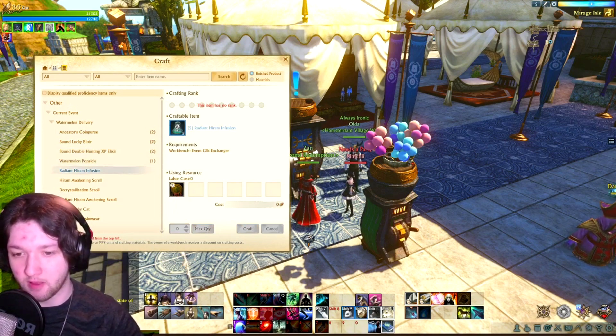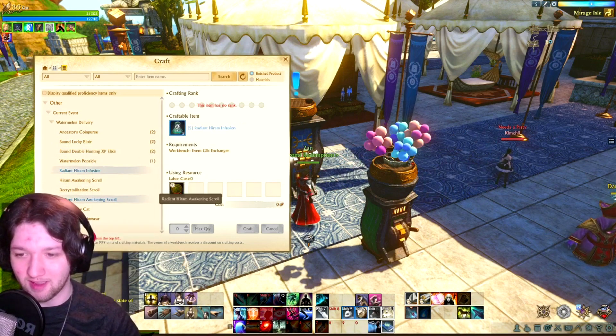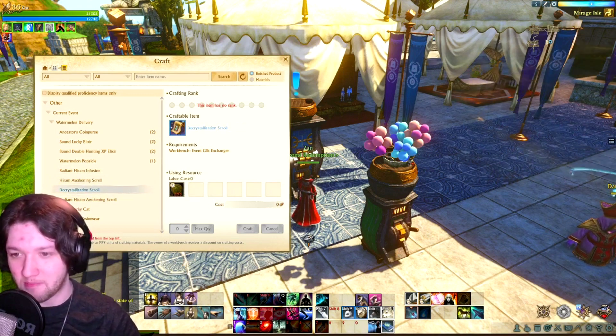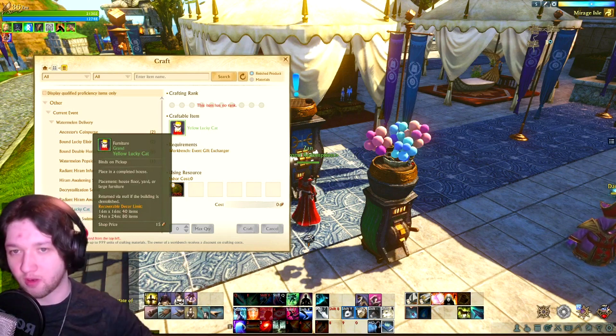For 15 watermelon tokens you can get five Radiant Haram Infusions, which is one of the better options. You can also get Haram Awakening Scrolls, a Decrystallization Scroll — which is nice — and one Radiant Haram Awakening Scroll. The rewards are a little all over the place, but I feel the Decrystallization Scrolls are probably the best ones to go for. And then there's the Yellow Lucky Cat, which is a piece of furniture you can place down.